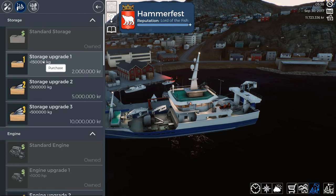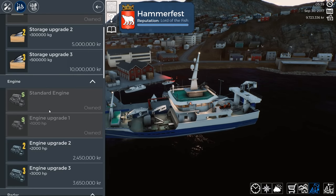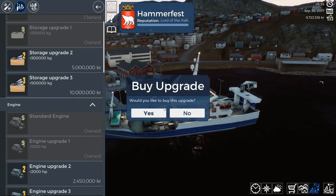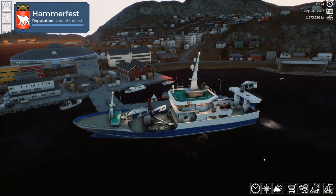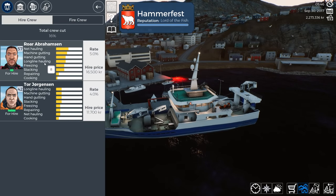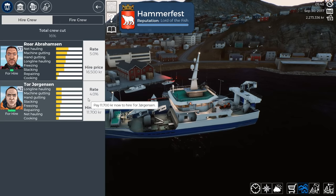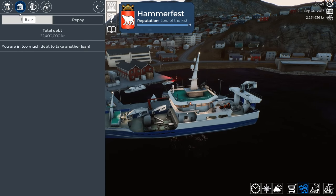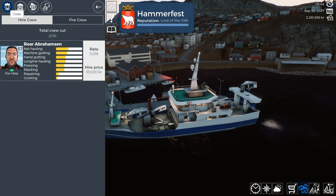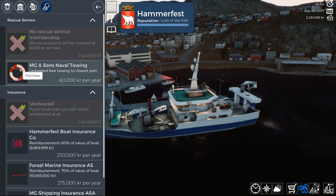Now we're gonna upgrade our engine once. Let's upgrade both engine and storage at the same time — storage upgrade two sounds good, and we'll do engine upgrade two. Now we got two million left. We should keep that two million because we might need to spend some. I need to get more employees — we got two employees at this town but they aren't that great, so we're just gonna get the one guy for now since he's got a lower yield amount.